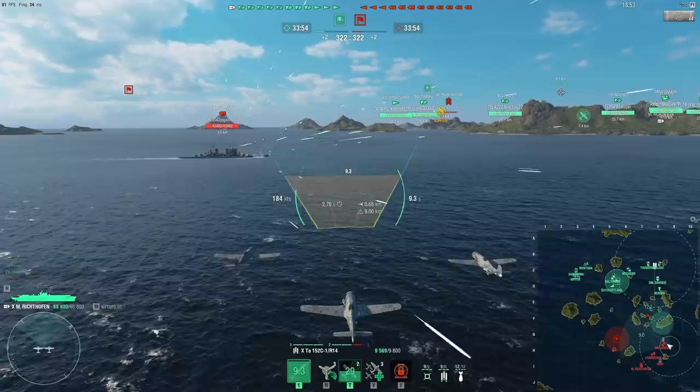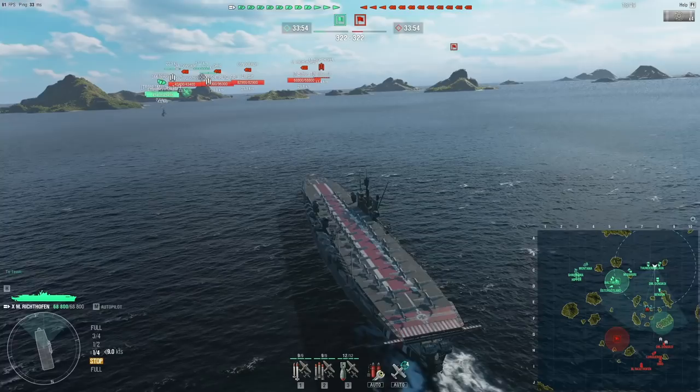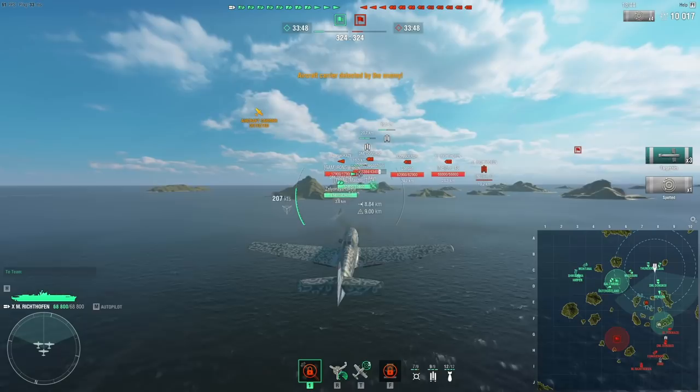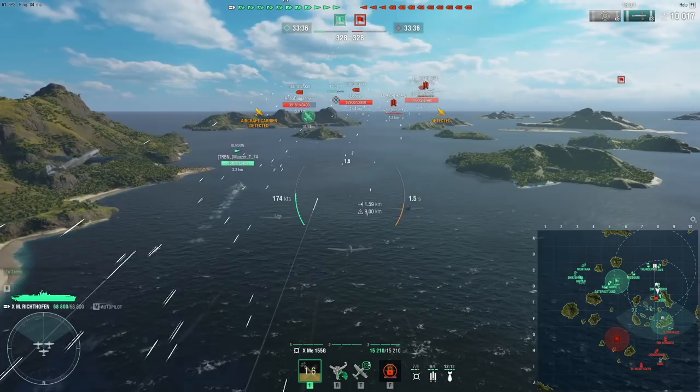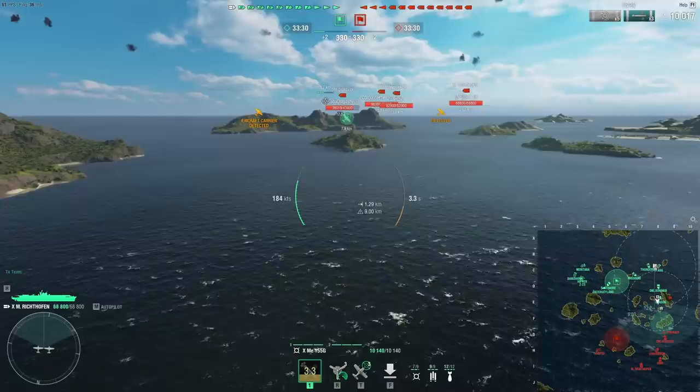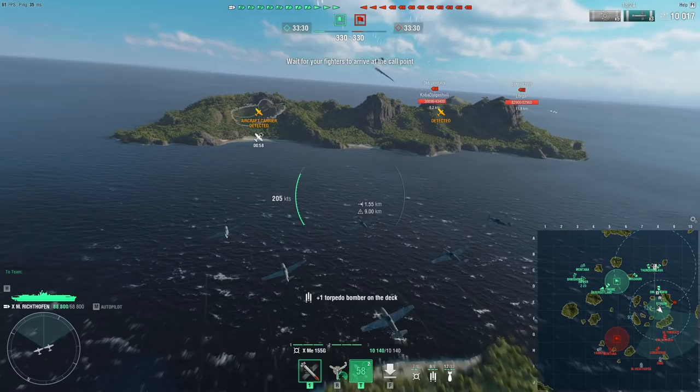We're going to go do the strike on this Dmitry Donskoi — hopefully we'll have some success — then pull back and follow up with rocket planes, as we have found ourselves a cruiser. The AP rocket planes on the Manfred von Richthofen are very, very effective against the broadside of a cruiser, although it's possible for them to angle. The enemy Richthofen starts out by dropping our Benson, who just keeps sailing in a straight line and avoids them. Those are really difficult things to avoid.